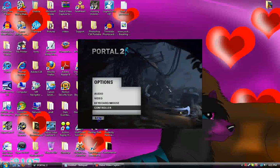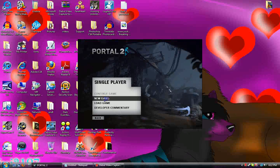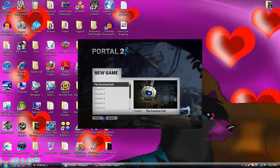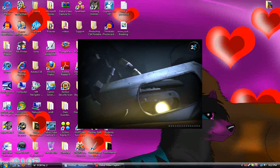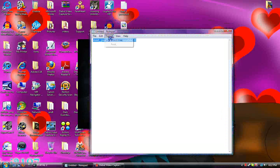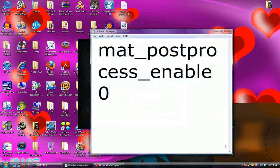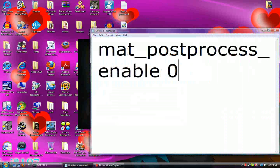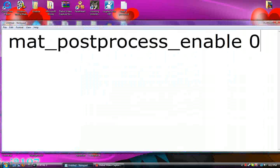Click on Done. Go back. Go to Play Single Player, go to New Game. Go to the Courtesy Call and let it load. Go down to the Description and copy and paste this — well, just copy it.